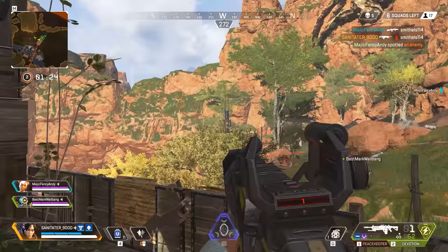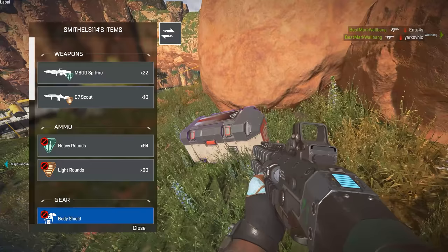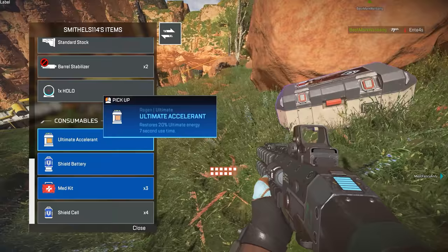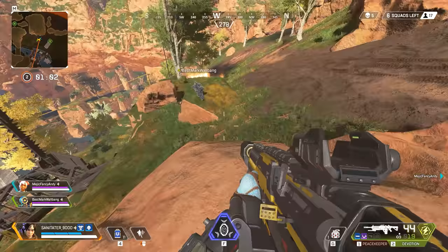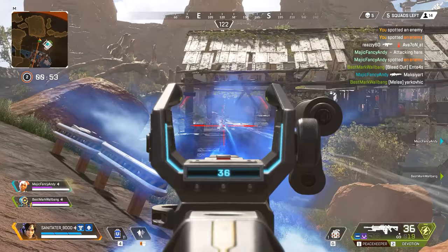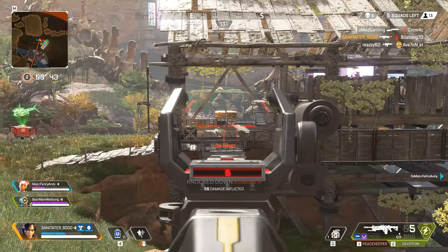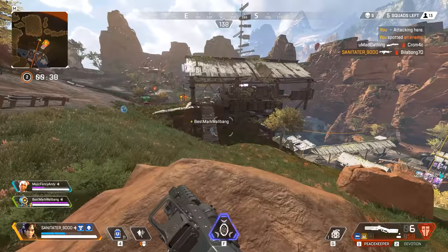You can trick enemy players with Wraith quite well. Just because you place a portal doesn't mean you have to use it, or that it's just for you. Sometimes enemy players will almost be forced to use your portal and you can wait on the other side with a shotgun blast to the face. Be aware that enemy Wraith players will do this to you too — don't always jump through a portal, they might be waiting with shotguns. You can fly through a portal and almost instantly turn back if there's danger, or use your tactical ability the second you get out.